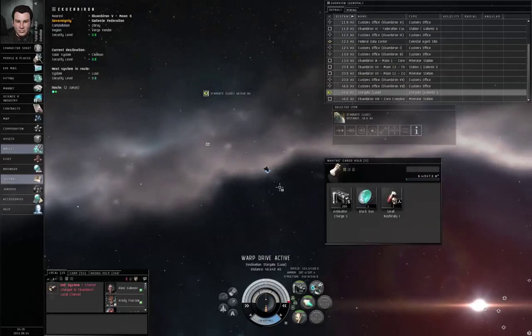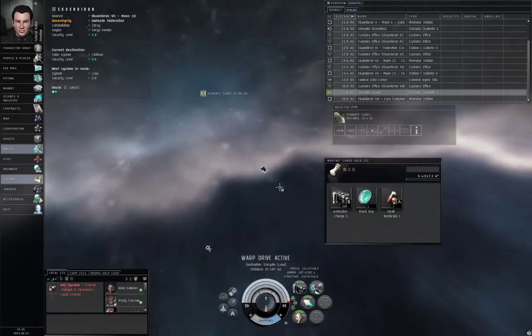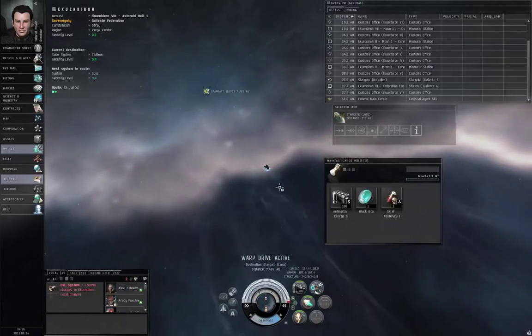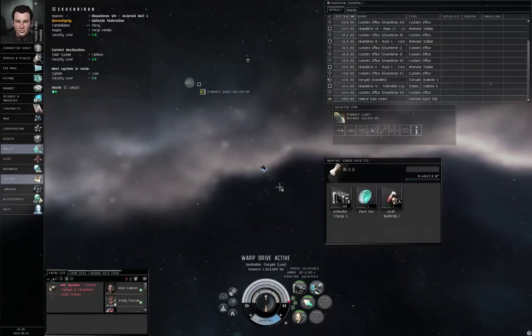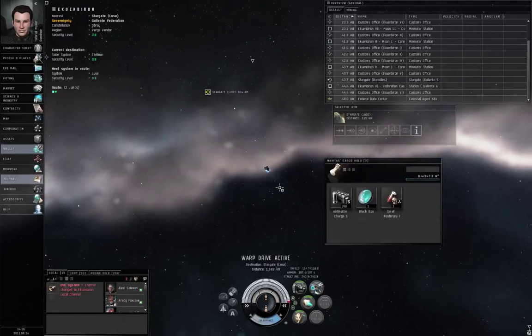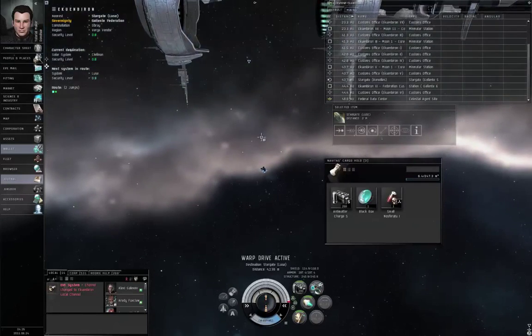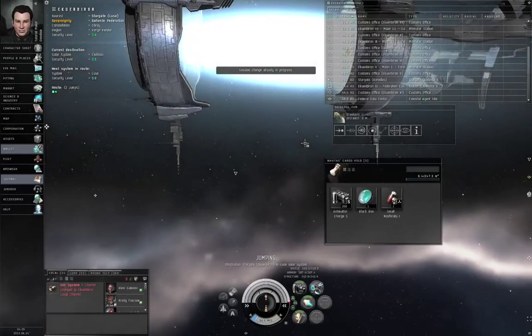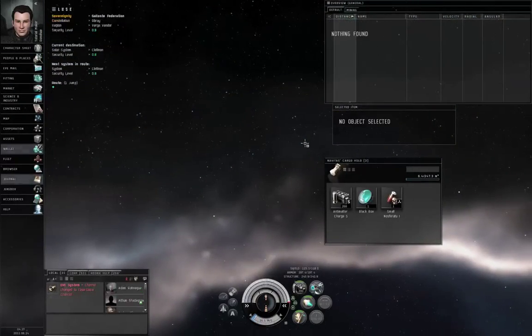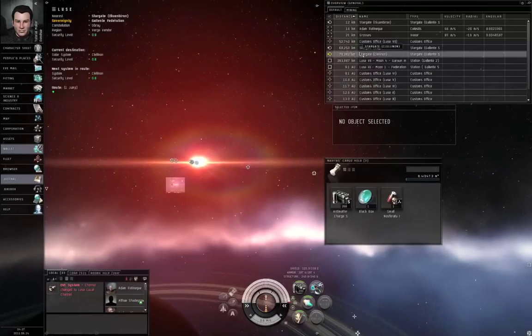If you are playing an Amarr character using lasers — or any character using lasers really — your frequency crystals do not need to be reloaded. The normal frequency crystals do not need to be replenished. Faction frequency crystals and other fancy frequency crystals will eventually shatter, but the regular ones — Radio S, Standard S, Multi-Frequency S — don't need to be replenished, unless your ship exploded and the crystals exploded with it.